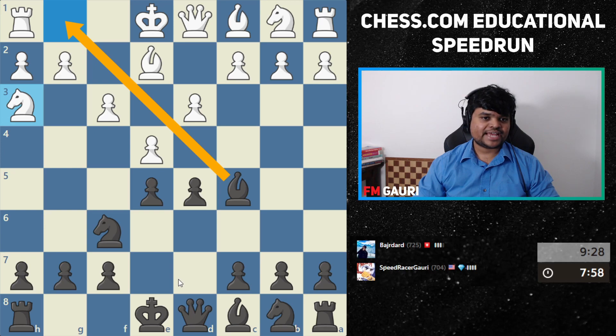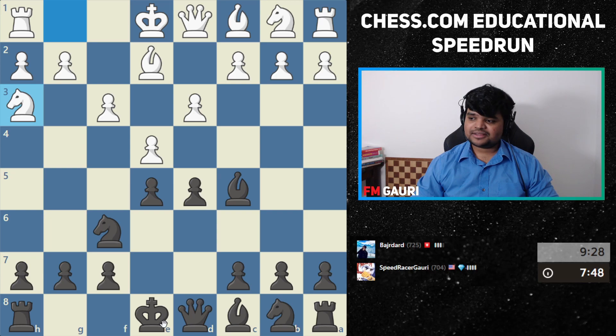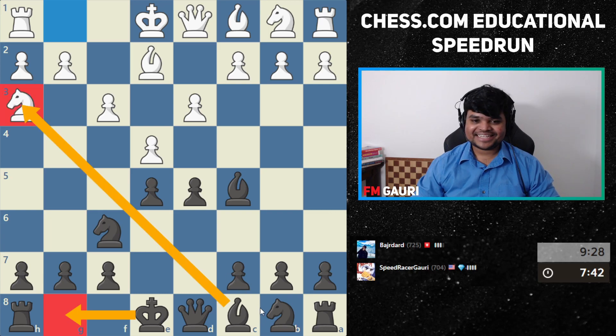He can't castle, he can't castle, you see. It's very important to prevent castling. Stopping your opponent's idea is the flip side of stopping your opponent from developing. Now I can play — option A — bishop takes knight, knight c6.